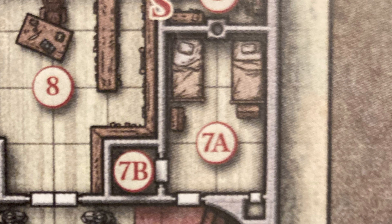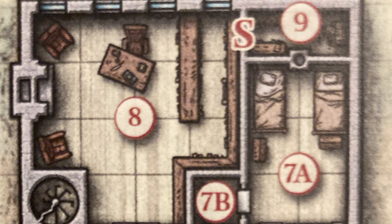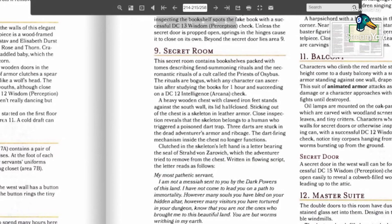Straw mattresses in an undecorated room — tiny servants' uniforms. The dumbwaiter in the wall. A library with a red wax candle and paper. A secret door behind a bookshelf, disguised to look like a red-covered book with a blank spine. The secret room itself is packed with tomes describing fiend-summoning rituals and the necromantic rituals of a cult called the Priest of Acybus. The rituals are nonsense. Heavy wooden chest in the corner — close inspection reveals a skeleton in leather armour belonging to a human and triggers a poison dart trap. Clutched in the hand of the skeleton is a letter from Strahd himself, who is not in this adventure but is hinted at.